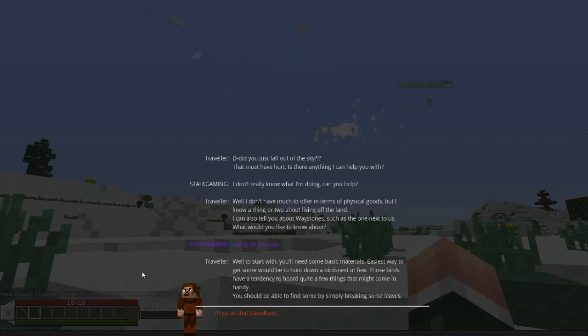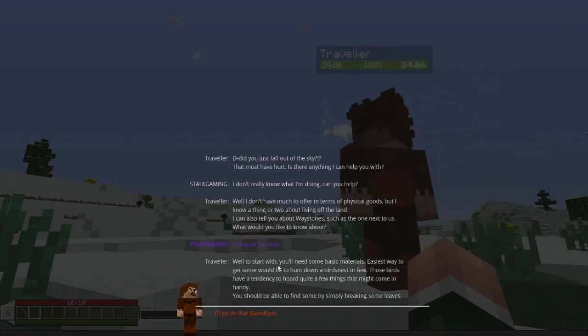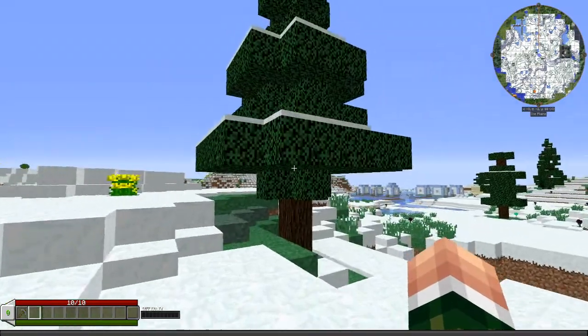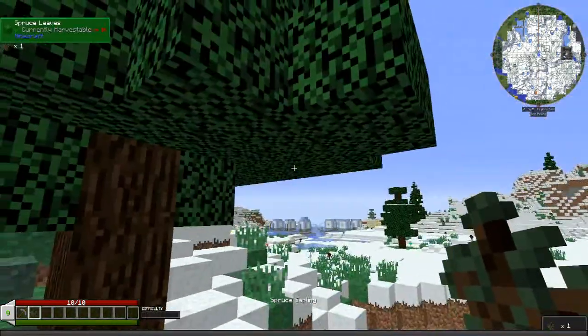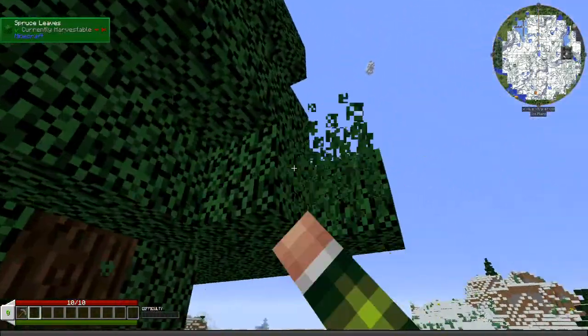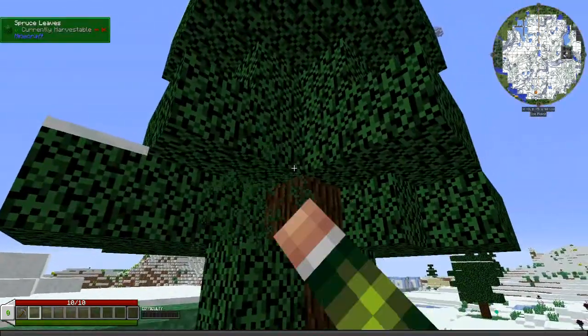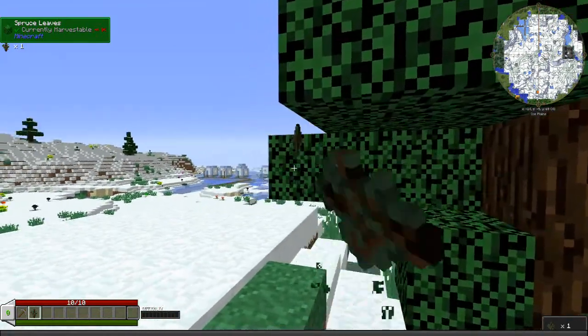Okay, waypoints — I'm pretty sure you just right-click those. Living off the land — okay. To start with you'll need some basic materials. Easiest way to get some would be to hunt down bird's nests. Birds have — what is that thing? A few might come in handy. You should be able to find some by simply breaking leaves. Okay, I'll go do that. Hey, look, we have leaves over here and there's a bird up there. Evidently one dropped — that's a sapling. I'm gonna end up chopping this whole tree down.